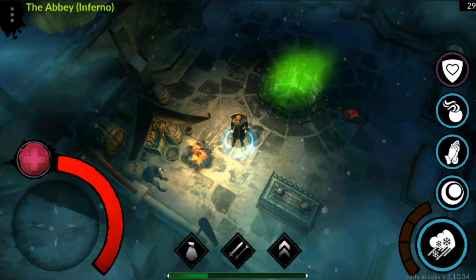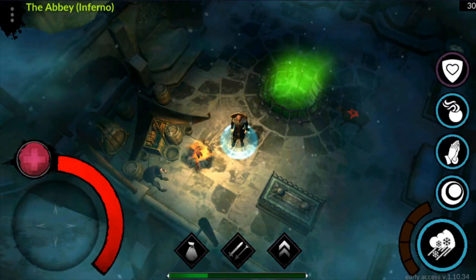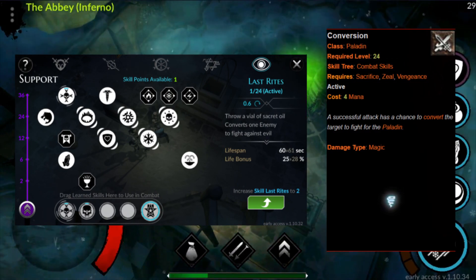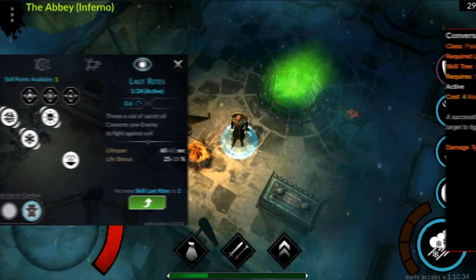On the other news, the game developer did mention that every single talent skill tree will have their own unique summon ability. Since we already have summon skills for Exorcist such as Skeleton Warrior and Skeleton Mage, and Last Riot for the support skill tree, which is a better version of Diablo's raise and conversion mechanics. For now, I am still working on the build that utilizes the Last Riot skill, and the new Magus summon ability might be the key to unlock its full potential.